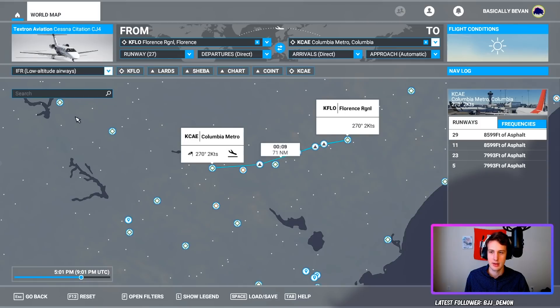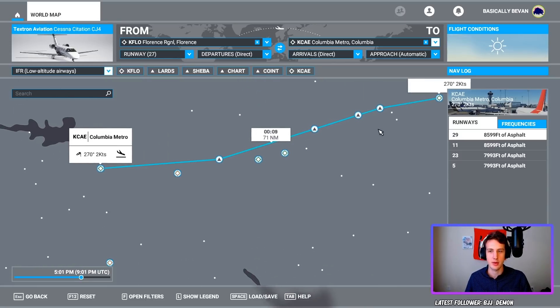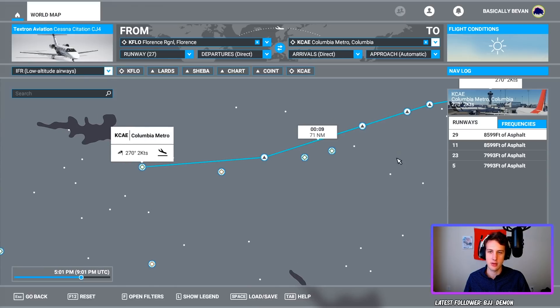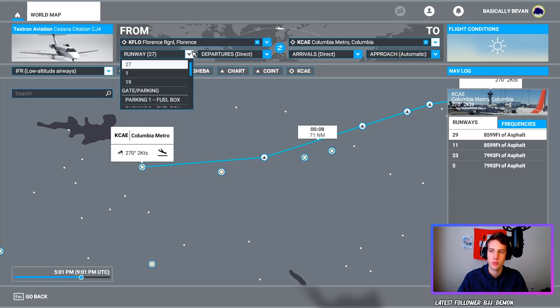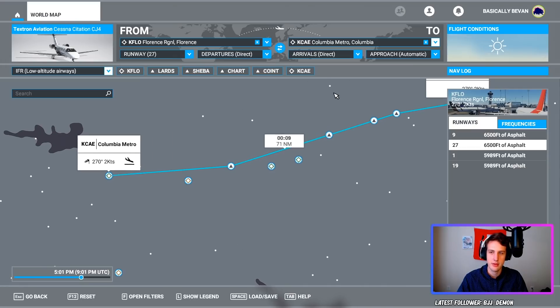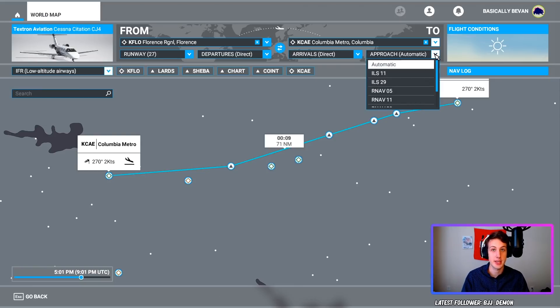We click that and we can see it's still a nine-minute flight, but now we have all these little markers — these are the waypoints I was talking about. We have LARDS, SHIBA, and others that will guide us to the airport. We can also choose where we want to start — I'll start from runway 27. For departures, we get direct out; arrivals we'll also keep direct. For the approach, I'll go ahead and change that for the ILS part of this video and explain it later.